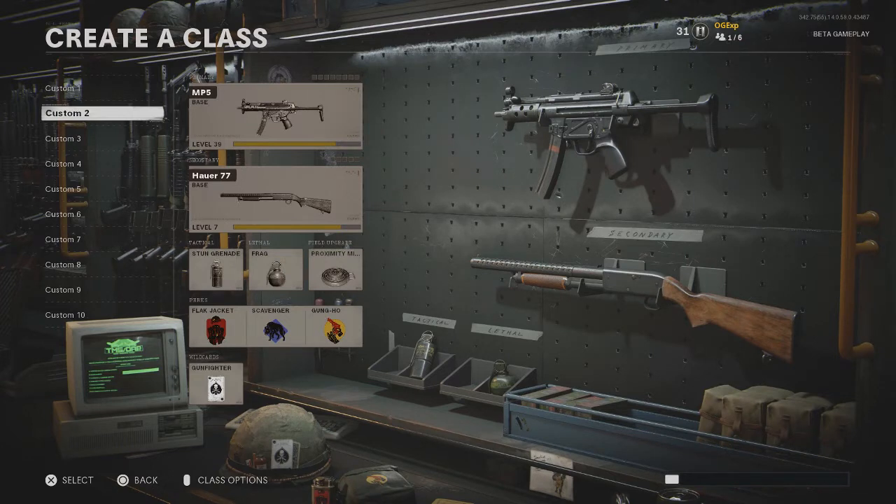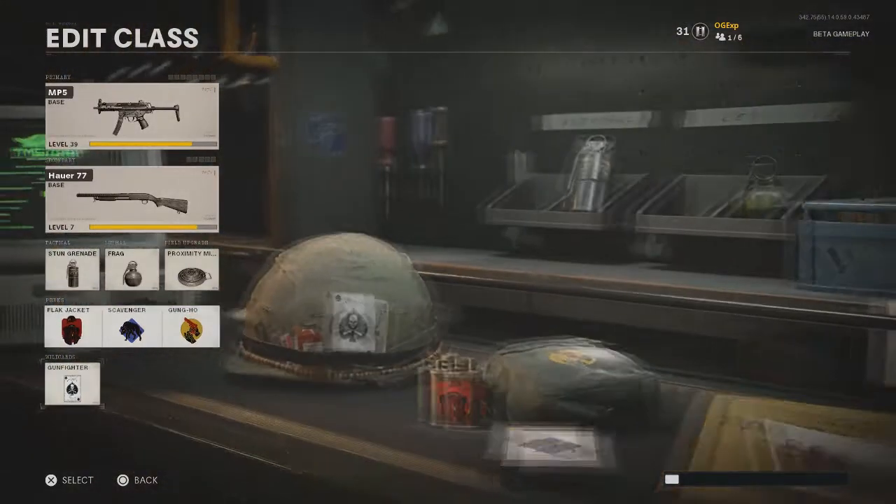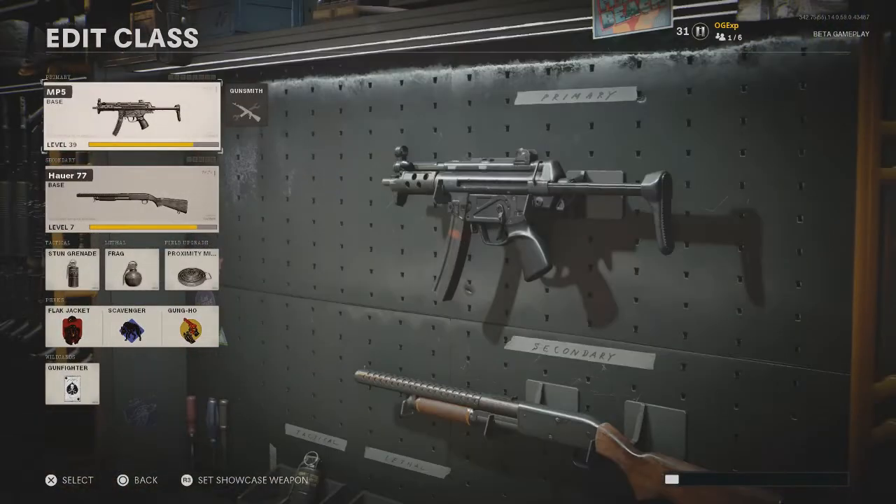First things first, you need to go over to your classes and pick that MP5 class. Before you go any further, you do need to go right down to the bottom where it says wild cards, and you need to set that wild card to Gunfighter. That will give you three more slots so you can add more attachments onto your weapon.